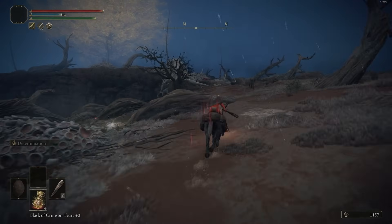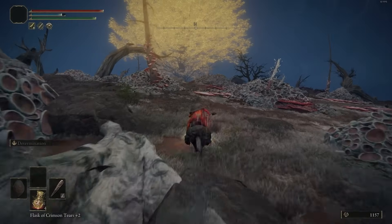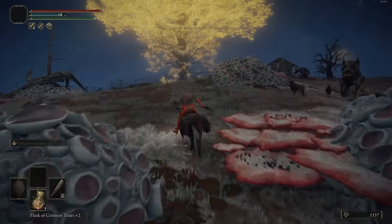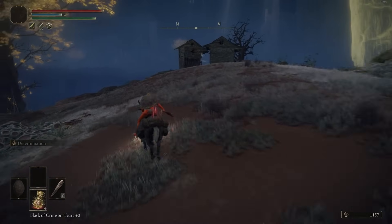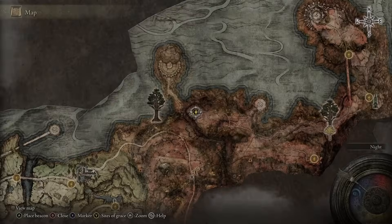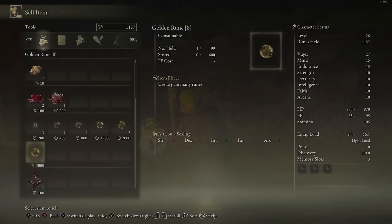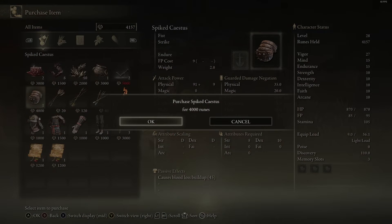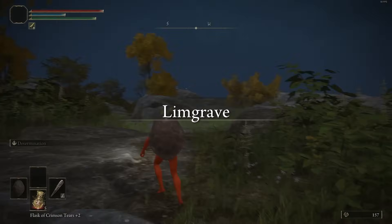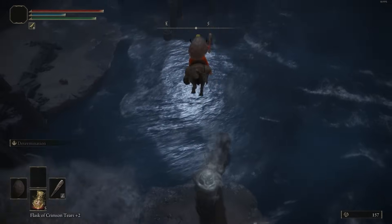Continue heading along this way, pick up the map, and at the very end there's a Merchant where we can buy the Spiked Caestus. That weapon is actually very good — you can honestly use it instead of the Iron Balls. The charged heavy attacks are not as fast but still very powerful. You can also pick up the Beast-Repellant Torch — it does help in certain areas because those enemies won't be as aggressive, only for certain types of beasts.